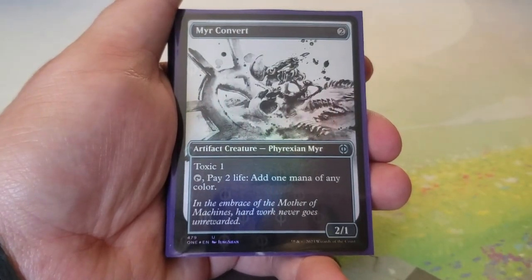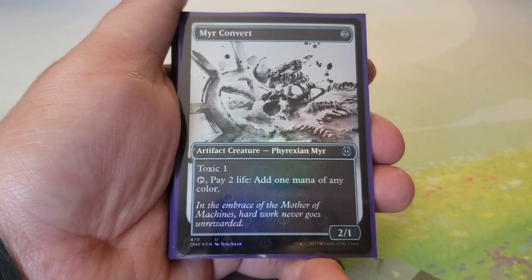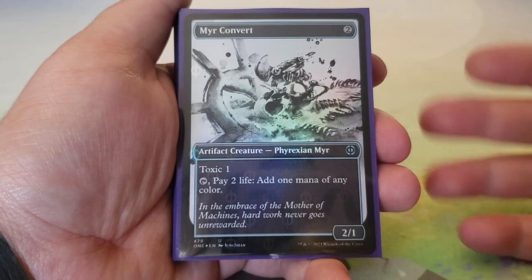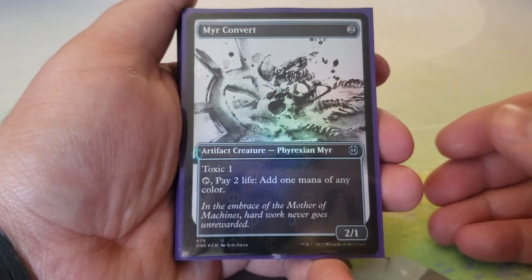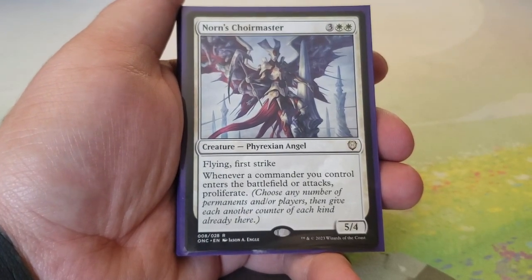Merfolk Convert — two mana for a 2/1 with toxic one. You can tap it, pay two life, and add one mana of any color. Good color fixer, it's a Phyrexian, and it works well here.